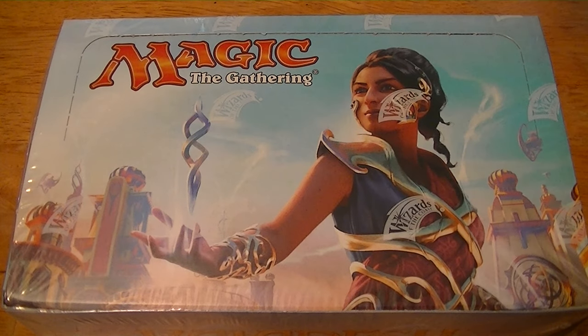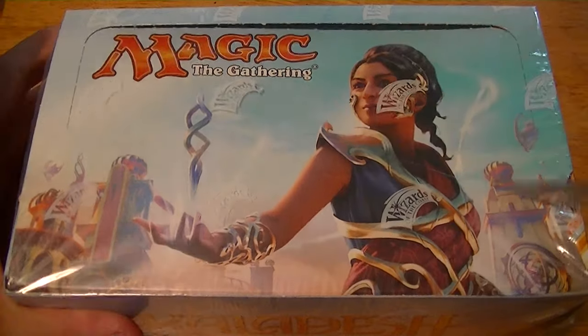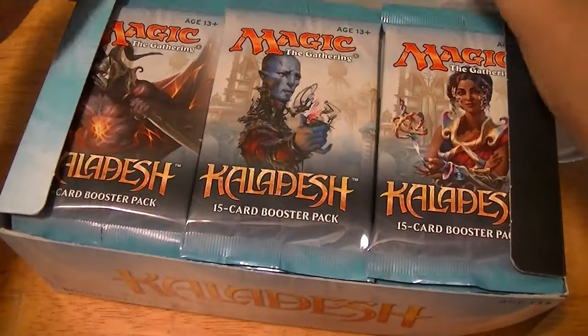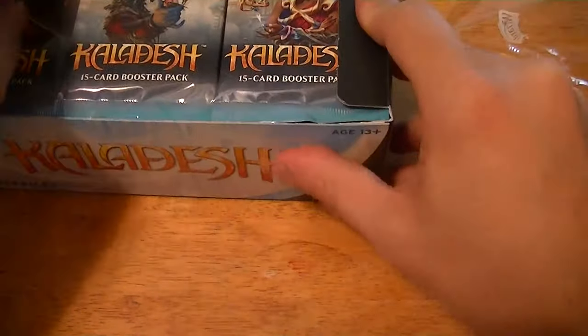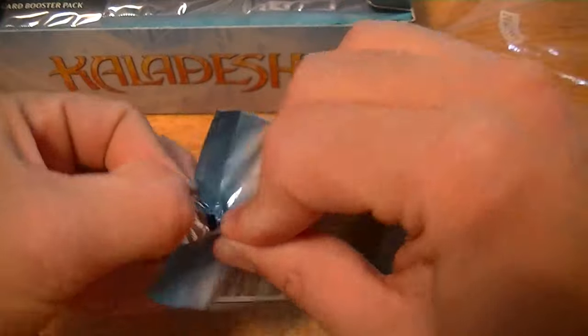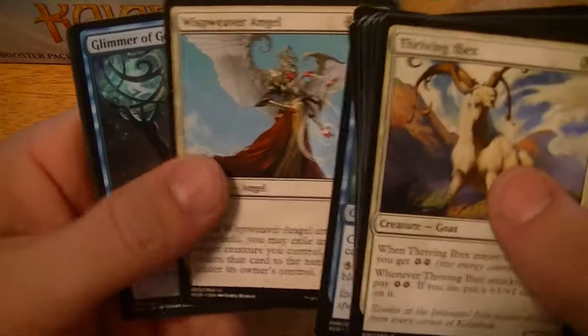All right, this is Derek MTG Lounge. I am back with booster box number one of the new Kaladesh set. If you haven't watched the fat pack, go back and watch it. We'll open this and see what we can get — four planeswalkers in the set and the Inventions. All those Gearhulks, see what we can hit.